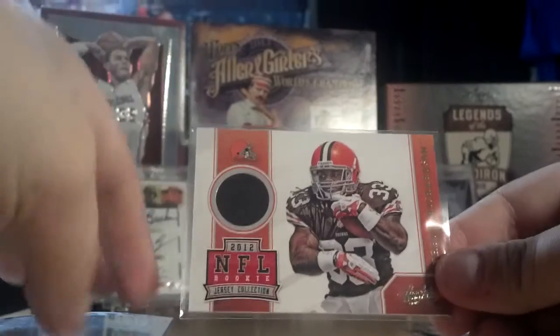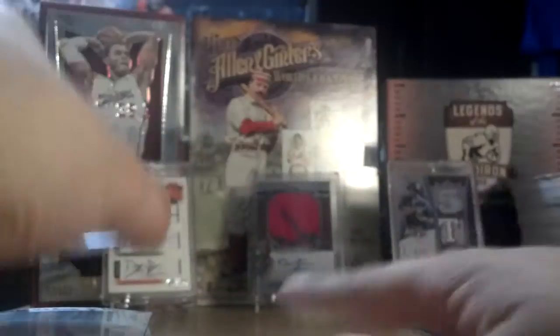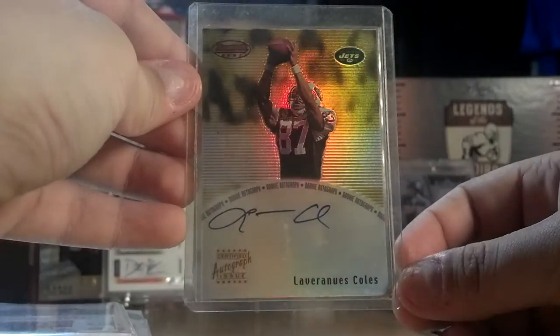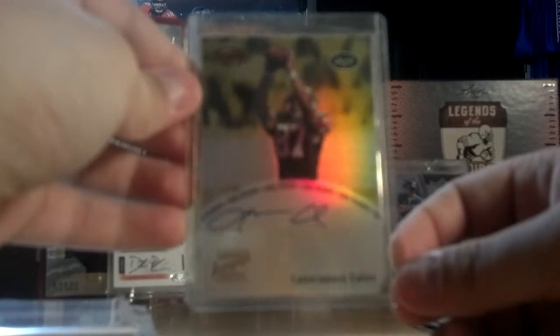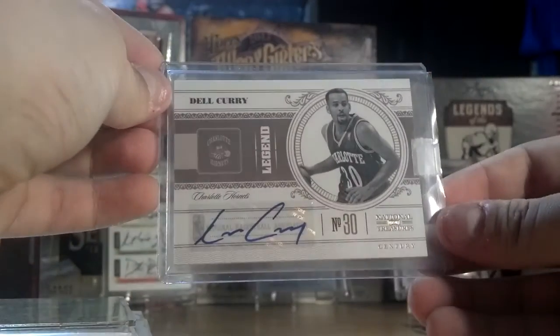Trent Richardson, patch from Absolute — there is stitching in there, two straight seams of stitching. This really nice card just got in: LaVernius Cole's rookie auto. Real good for any Jets collector. It's a rookie auto of him. Del Curry, auto, out of 99.